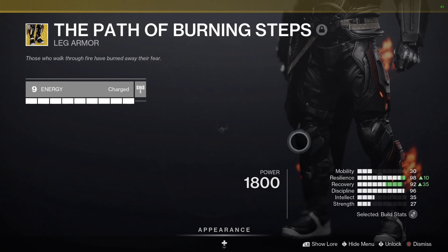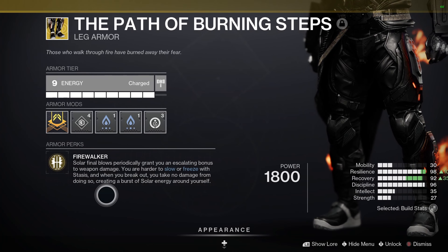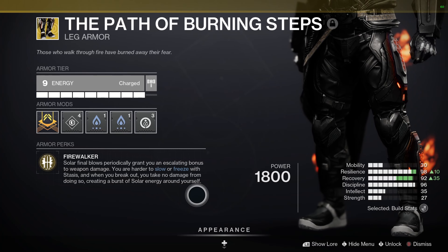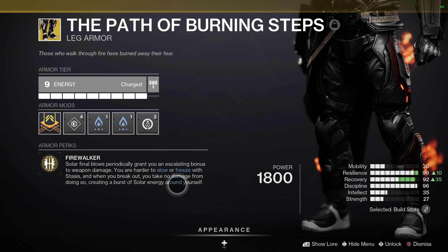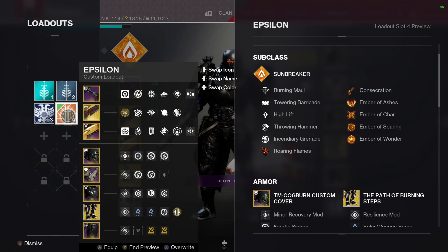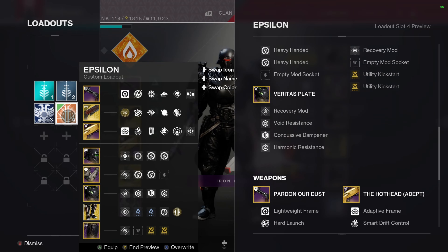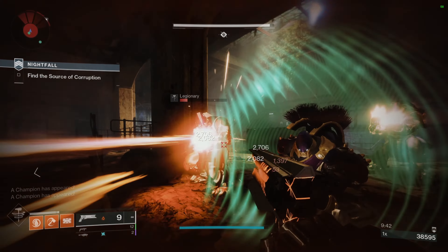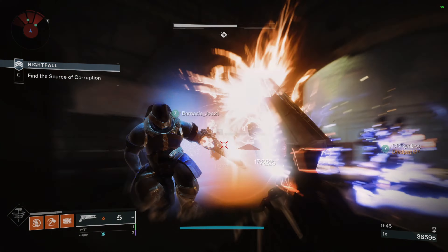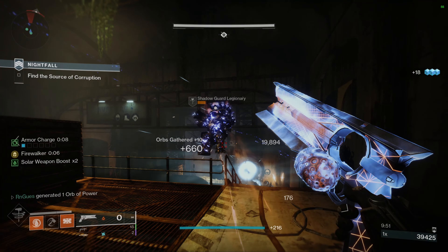The weapon I'm using with this build is the Sunshot hand cannon — if you haven't gotten one, I implore you to do so. This thing deletes red bars like you wouldn't believe. I run down a corridor, Sunshot kills a red bar, they explode, scorching anyone nearby and probably making them explode too. All those explosions count toward your Firewalker buff, so you can kill one add, get Firewalker to four stacks, swap to something else, and deal a lot of damage.